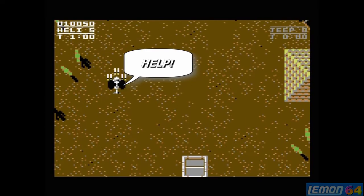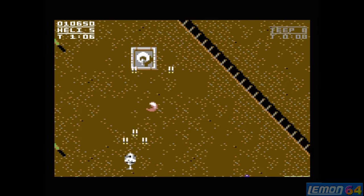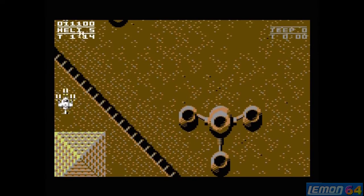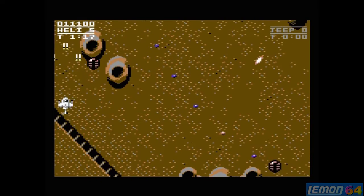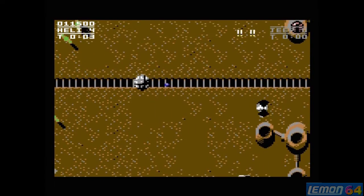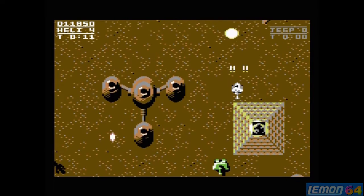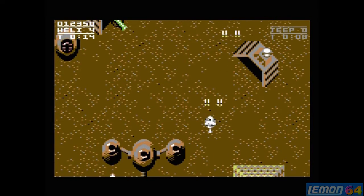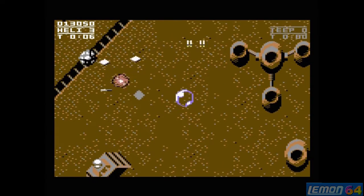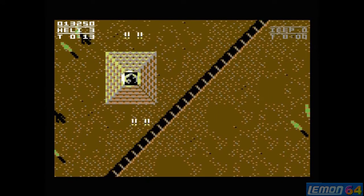The C64 version of SWIV is much more unforgiving than the Amiga. The helicopter moves too slowly unless you get the speed power-up, and you can only pick up one power-up at a time. Even at full power it really doesn't feel as powerful as the Amiga. The sound effects and presentation are great, but extra ground guns that didn't appear on the Amiga are lethal, making the C64 version harder. There are lots of vertical scrolling shooters on the C64 and you'd have thought they'd made this slightly easier to compete, but no — it's hard, for the hardened gamer.